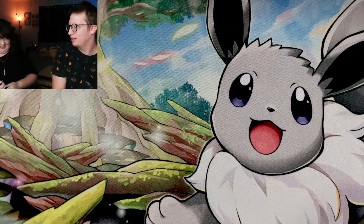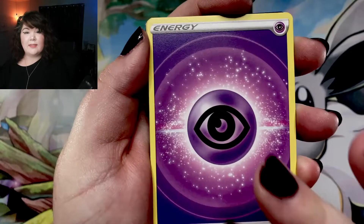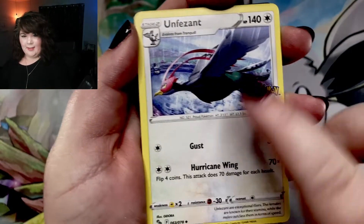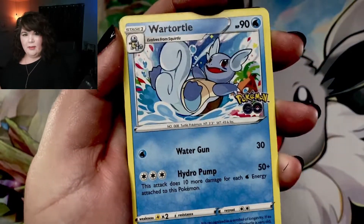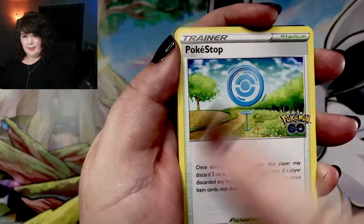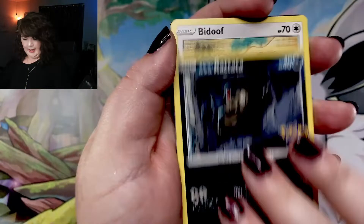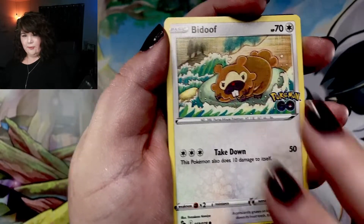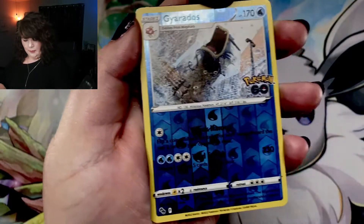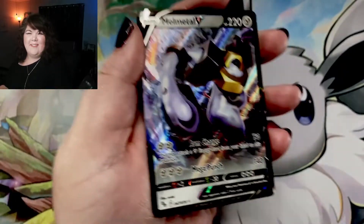I choose to let you go first. Sweet! We are starting out with Psychic Energy. We have Unfezant. Wartortle — look at that. Pokestop. We have Spinarak. Alolan Rattata. Bidoof. Charmander. Aipom. Reverse is a Gyarados. And our first pull is — Melmetal V!